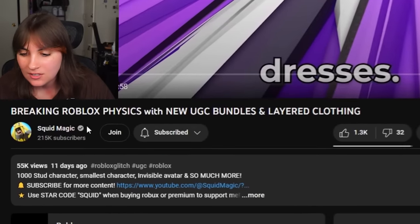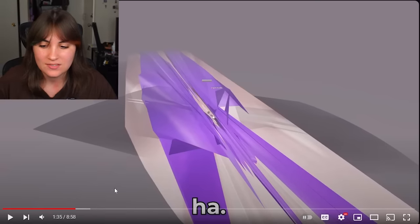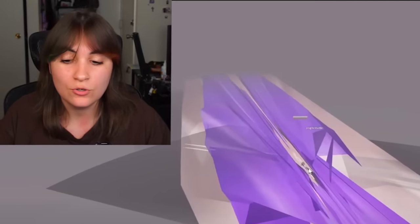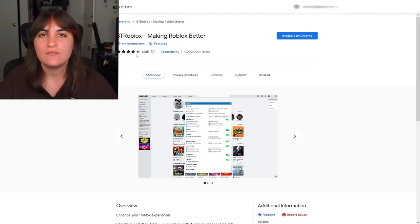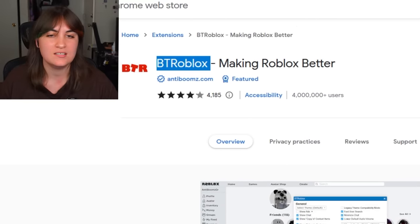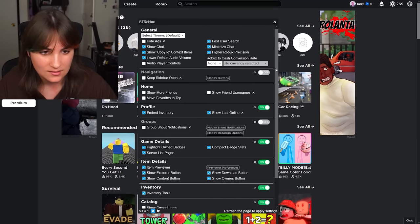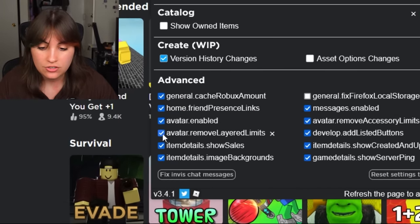Credit to Squid Magic for figuring this out — he shows us how to break Roblox games with your clothes. Flamingo and Laughability have done this in the past but they've gotten patched, so I want to show you the new way. To do this avatar glitch, download the extension BTR Roblox — it's reliable and safe. Click on Advanced and make sure 'Avatar Remove Layer Limit' is checked and turned on.